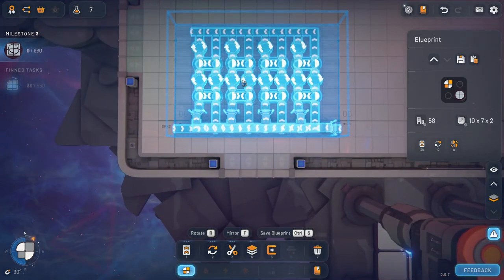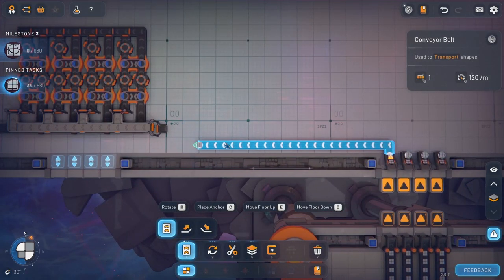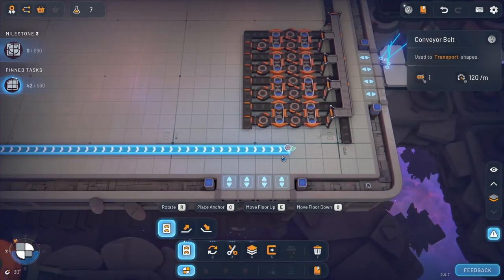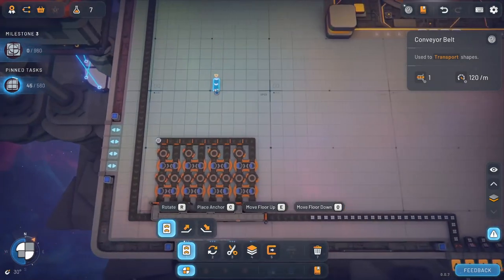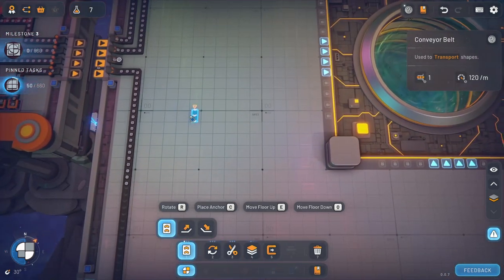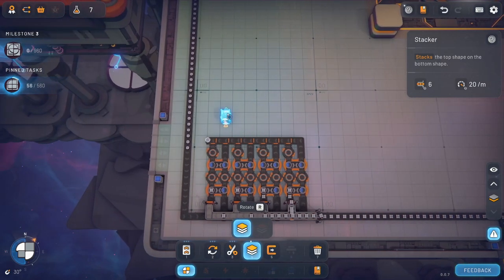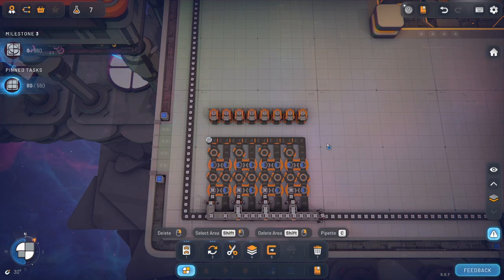All right, so we'll put this here, and we'll bring in squares here, and we'll grab circles and we'll bring them in here. Okay, so the outcome is the same — that's good. All right, so now we need these to go onto squares. That's pretty easy, squares are over here. So let's grab a bunch of stackers. We can go like this.